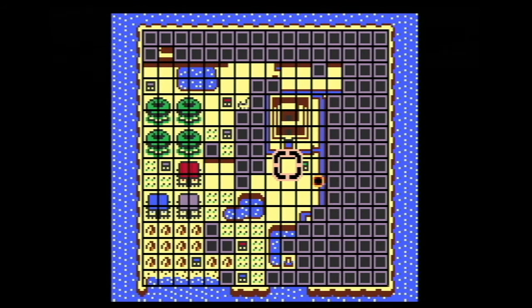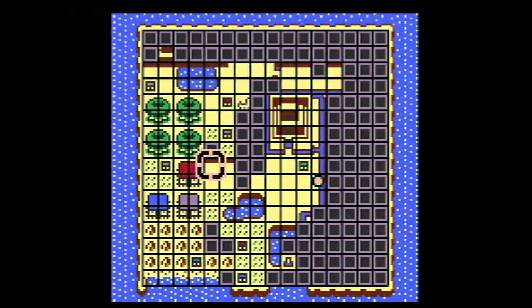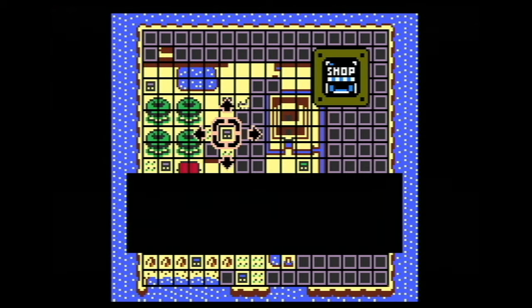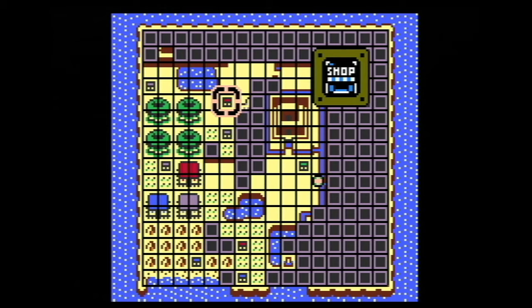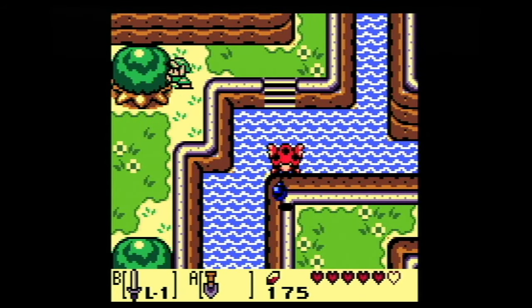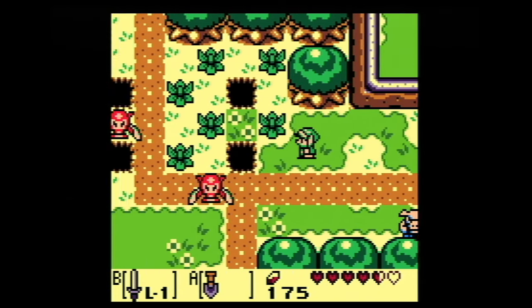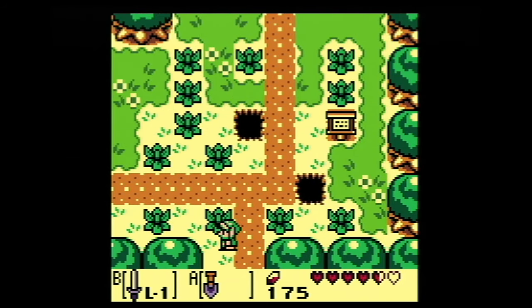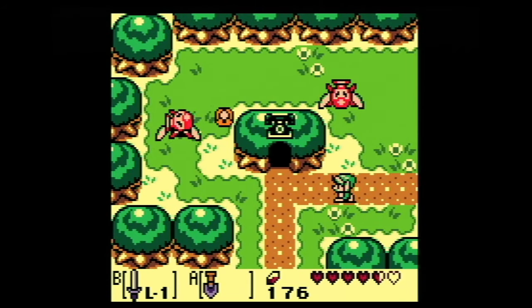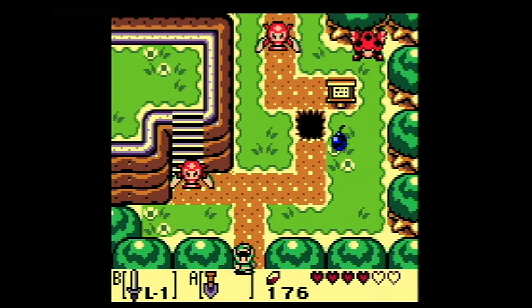I'm going to have to look at a map for this one. I think she was over this way, actually. Telephone booth — no. The Witch's Hut — that's the one I want. So to get there I guess I have to go all the way back to the village, and then through the forest, maybe? Not quite certain here.